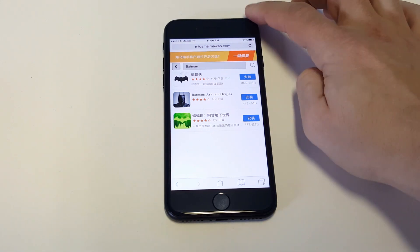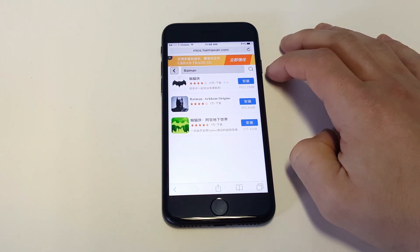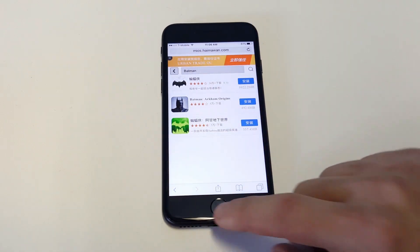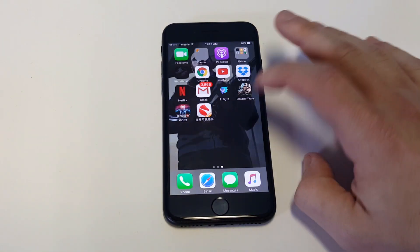Literally anything on here that's paid that you find searching or browsing through this app, you just got to click the little blue icon and then you'll get an install pop-up that'll come in the background. Then you can just check to see that it's installing the app.